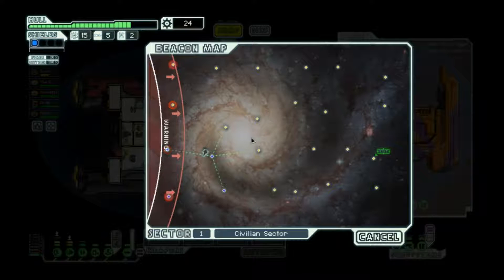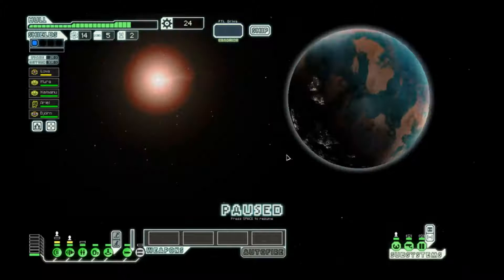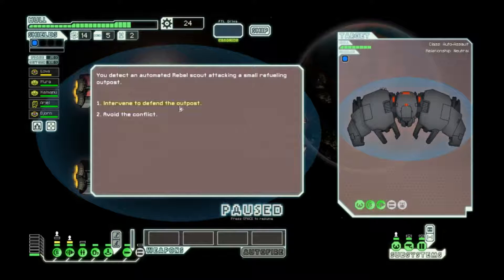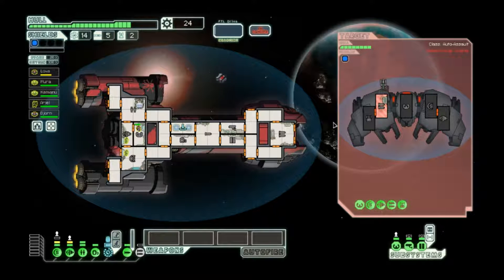Now that I've gotten through explaining a whole bunch of stuff during these three beacons, hopefully I can get through the rest of Sector 1 a lot faster. Here's another hidden benefit: now I can stay on board a little bit longer. I should be able to take this down before it fires, I think. Good.